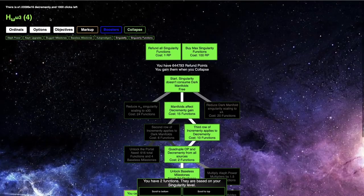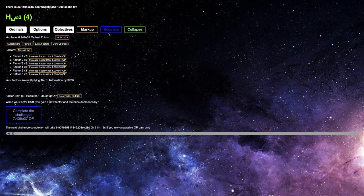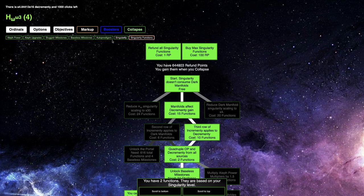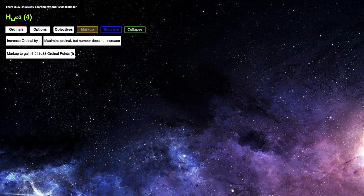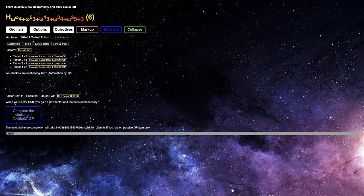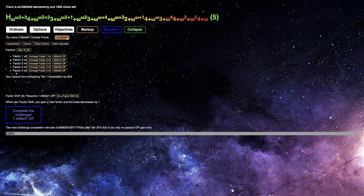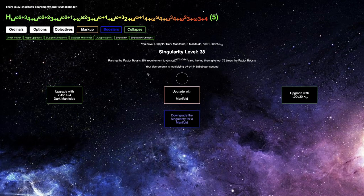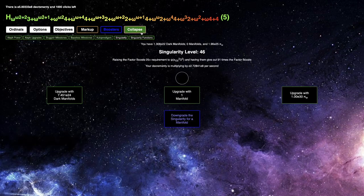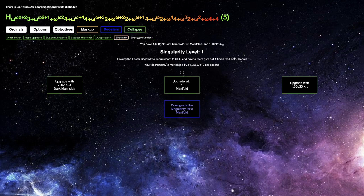Maybe I can do it like this. I can get like 6 E33, but it's still just not enough. I could turn off the factor shift auto procedure, then exit and re-enter the challenge, and go into base 5. I can get pretty far in base 5, but just not quite enough. Maybe I should upgrade the singularity — maybe that'll do something. Because it gets me less decrementy. It doesn't look like I'm getting as far with a higher singularity level, so I should lower the singularity.